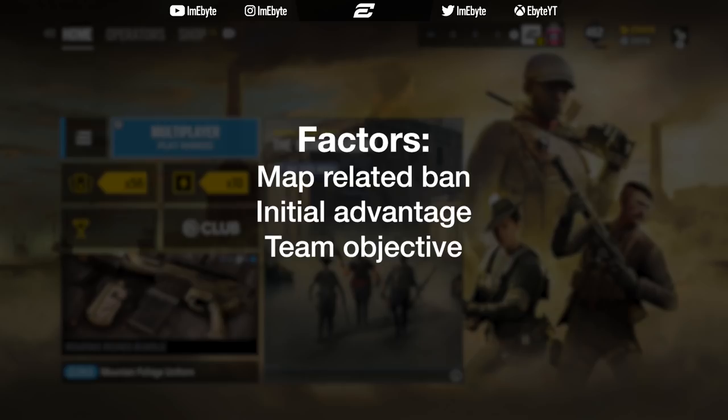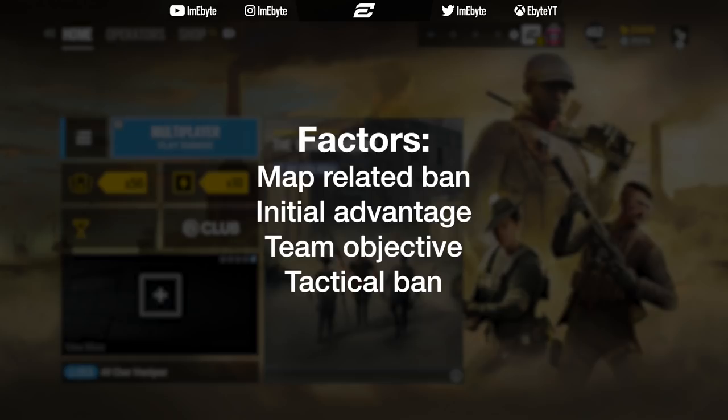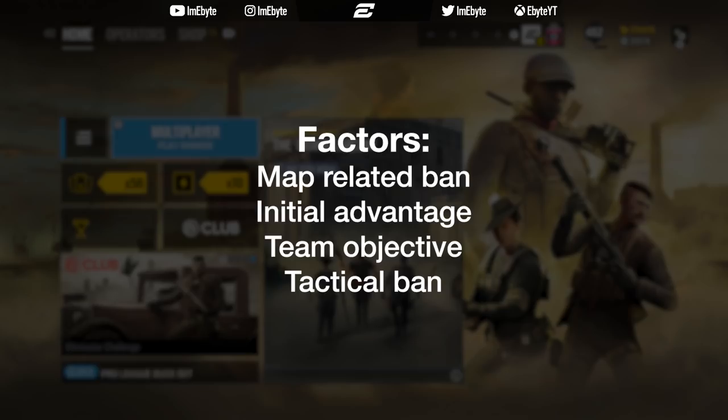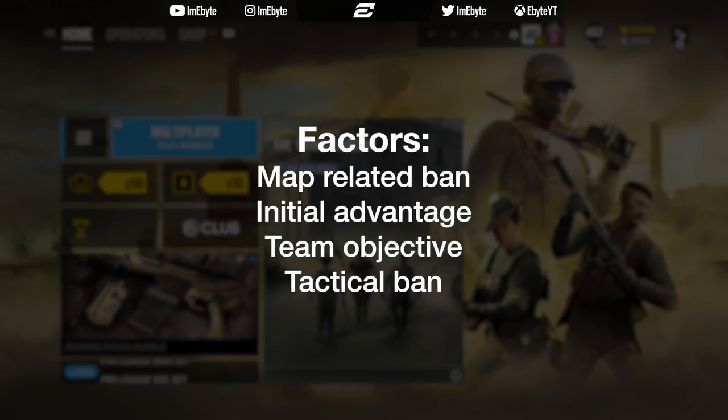Fourth, counter or tactical bans. If, for instance, the enemy team bans Thatcher and you're attacking CCTV and cash on Clubhouse, it would be in your best interest to ban Kaid. This is often referred to as a tactical ban. It's possible to open the CCTV wall with Kaid still in play, but this relies heavily on Maverick. Kaid's electro-claws can be difficult to locate or spot, especially with their large radius, allowing them to be placed near reinforcements and not directly on them.